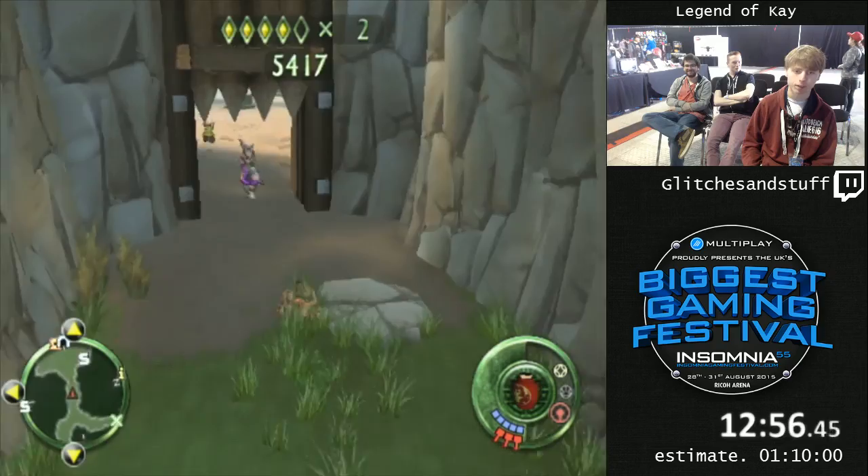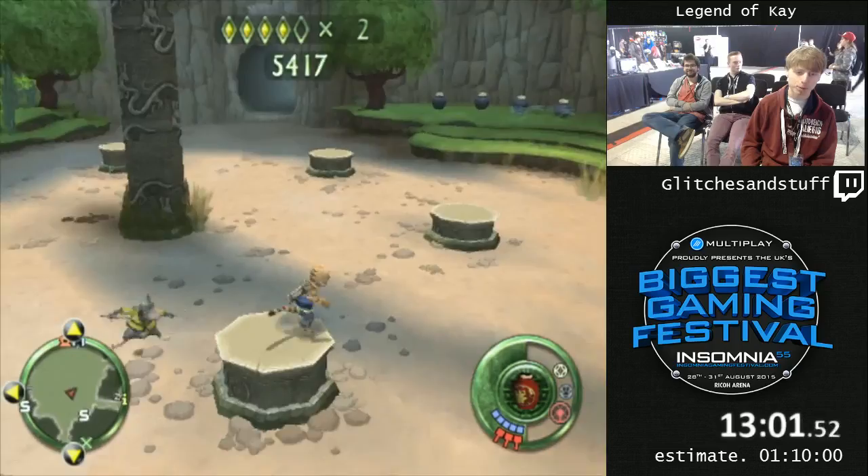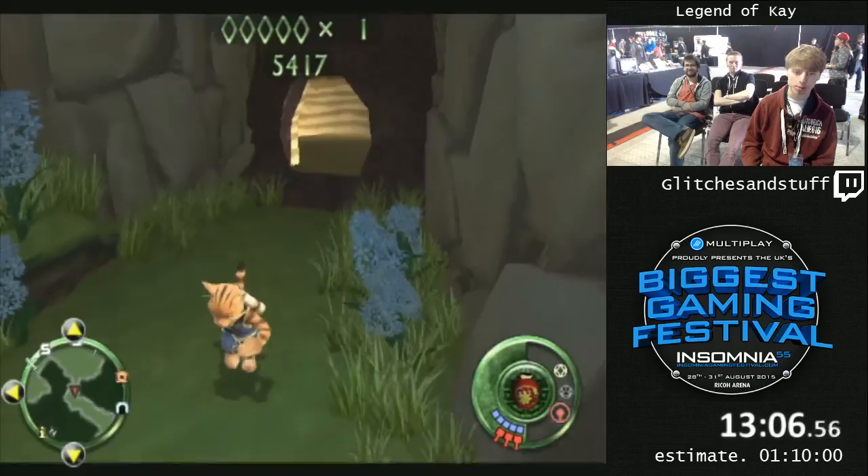Oh yeah, I just did a trick and I didn't even explain it. You're supposed to do a big fight to get around the cave, but I didn't do that — I just jumped over the vines, because they made a spot where you can actually stand on those vines, for whatever reason.